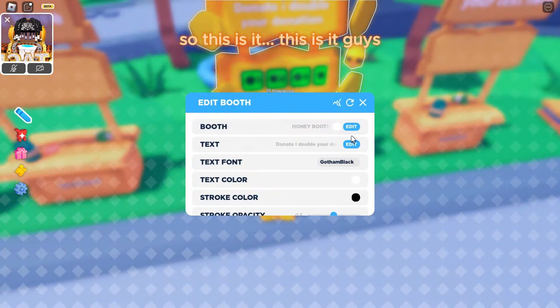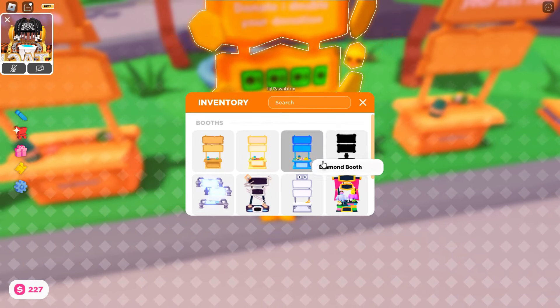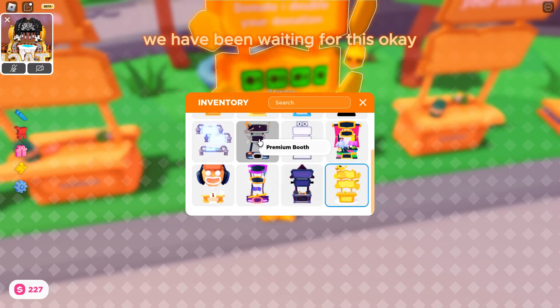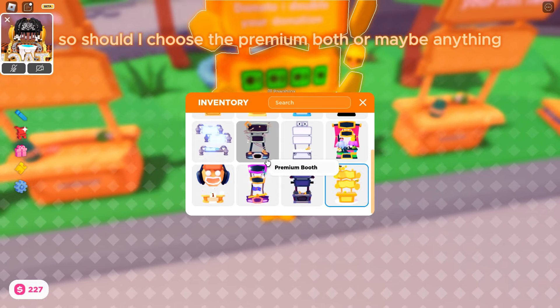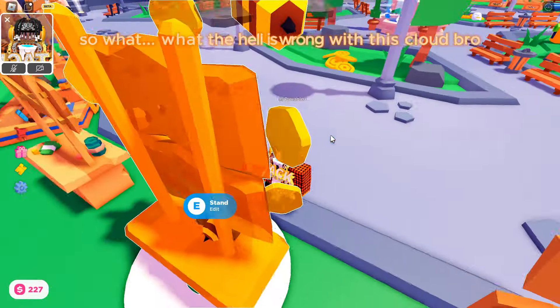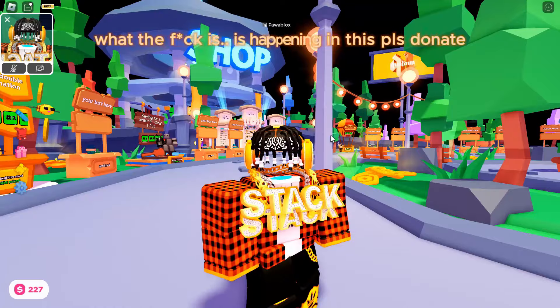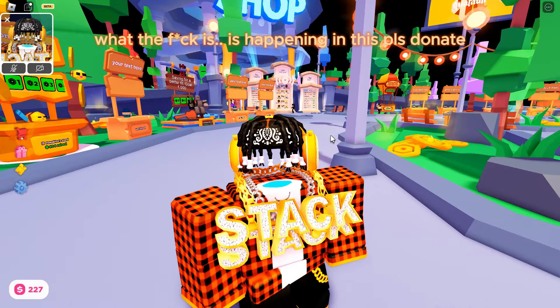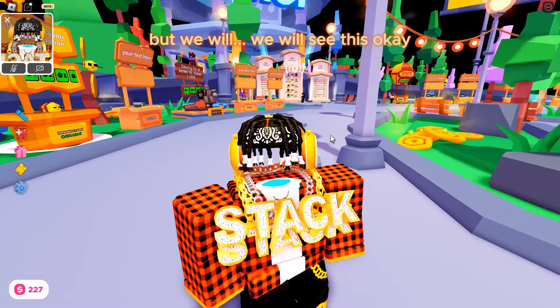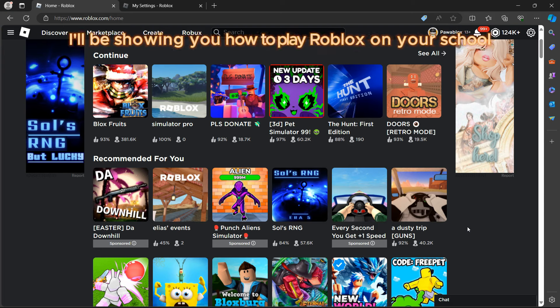Okay, so this is it, guys — we've been waiting for this. I can choose the premium option or anything else. Something seems off with this, but we'll see. Let's go to the Roblox homepage.